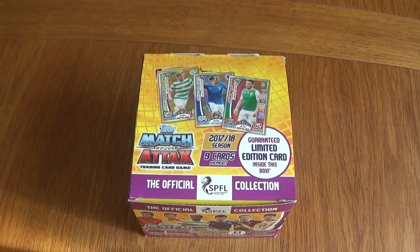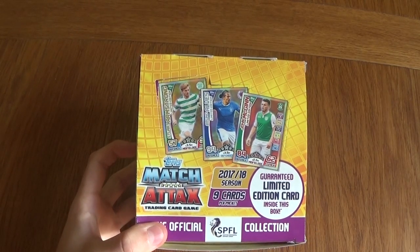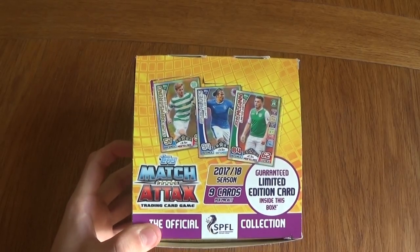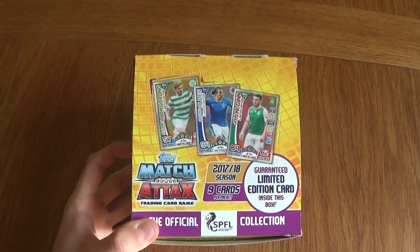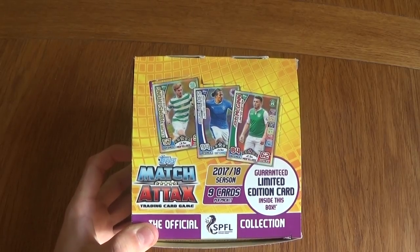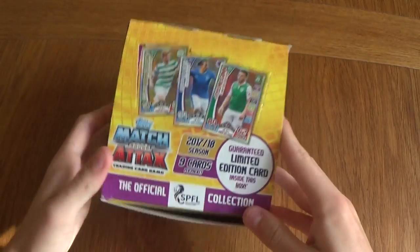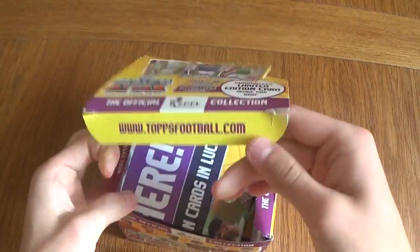Hello everyone, today we've got the full Match Attax SPFL box break. This is going to be a CDU break so it's going to be a long video, but we will do all of the packets. As you can see, this is the 2017-18 season — they have just come out. There are nine cards per packet as per usual, a guaranteed limited edition inside the box, and of course the brand new football cards design.